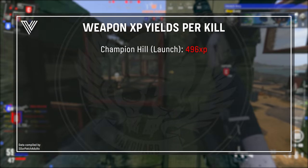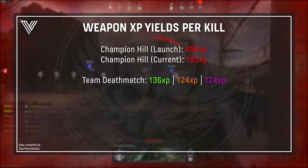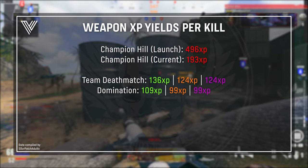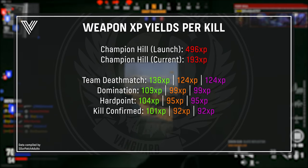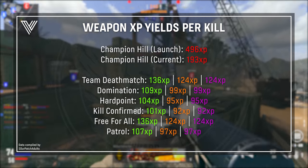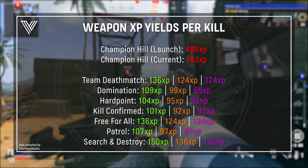After an adjustment shortly after launch, Champion Hill is now at 193 XP per kill — a huge nerf. TDM is 136 per kill in tactical pacing, 124 in assault, and 124 in blitz. DOM is 109 in tactical and 99 in assault and blitz. Hardpoint is 104 XP per kill in tactical, 95 in assault and blitz. Kill Confirmed is 101 in tactical, 92 in assault and blitz. FFA is 136 in tactical, 124 in assault and blitz. Patrol is 107 in tactical, 97 in assault and blitz. S&D is 150 in tactical, 136 in assault and blitz.